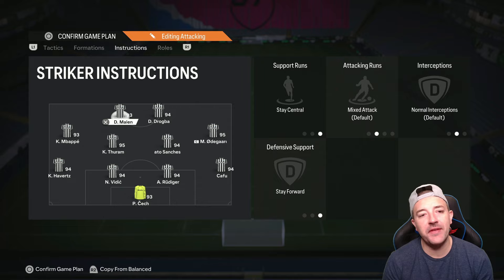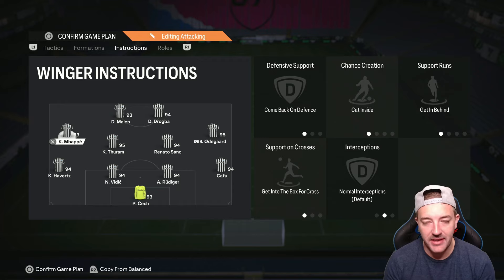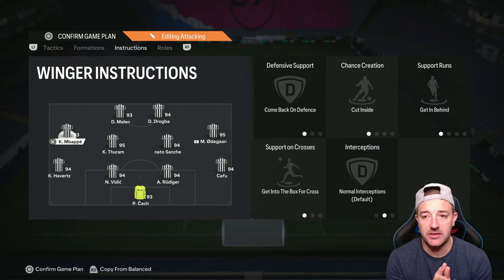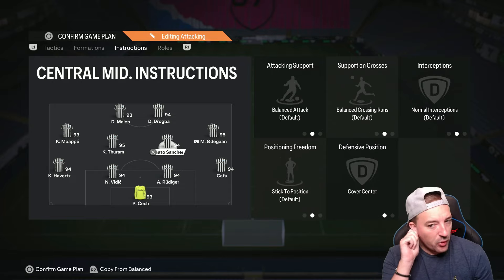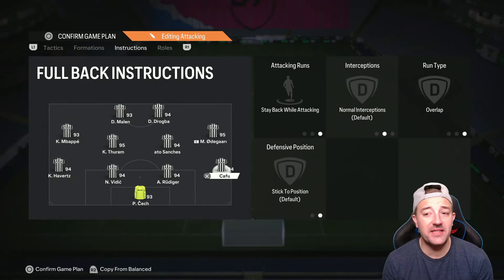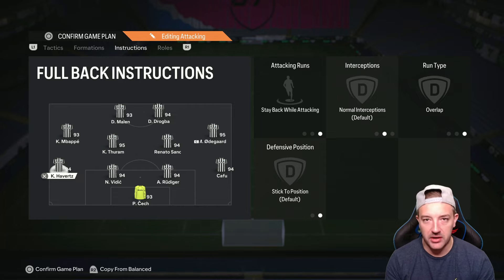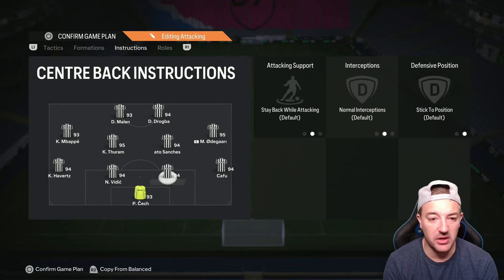Both strikers are on stay central, stay forward. The wingers are on come back on defense, cut inside, getting behind, and get in the box for cross - they come back and help out when I've got the ball, then make that run between the center back and fullback. If I'm crossing and need an extra man at the back post, it'll be my left or right mid. Renato Sanchez plays cover center, stay back while attacking, stay on the edge of the box for cross, cover center. Both fullbacks are on stay back while attacking but play overlap, because Mbappé and Odegaard come back on the wings, giving the fullbacks a chance to get forward.